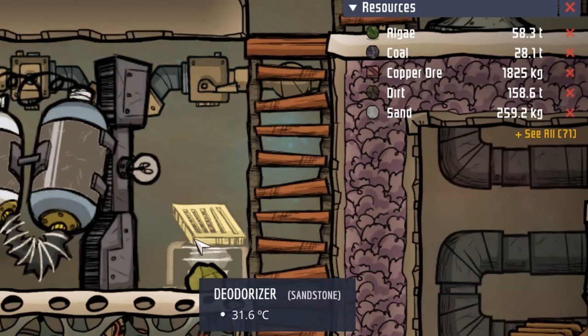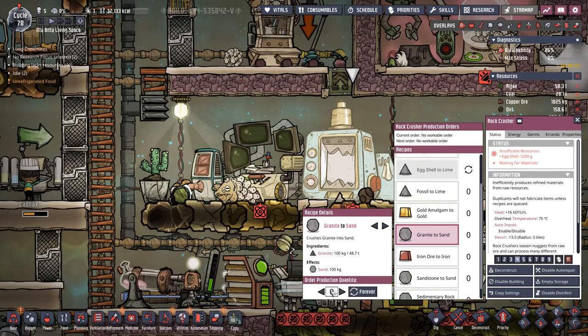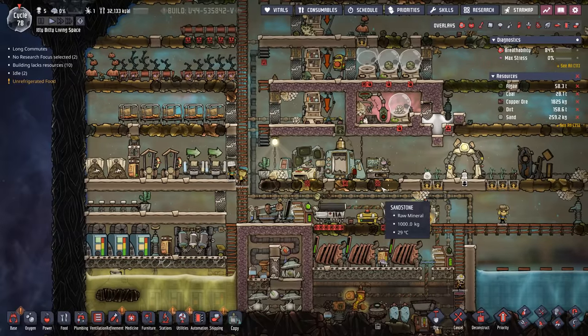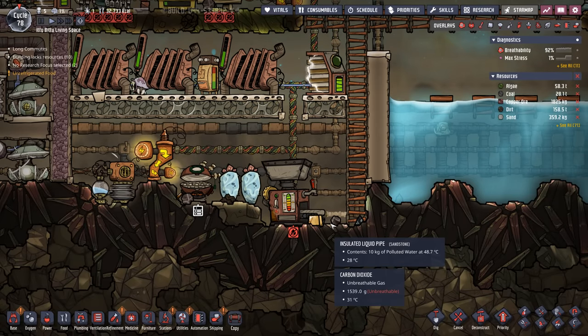Now you may have wondered what are we doing right now for sand? Considering we're down to 259 kilos, it's time to make some more sand. We're going to go over to the granite and queue up another 40. Unfortunately this is what we've had to resort to until we get this regolith collection system completed.